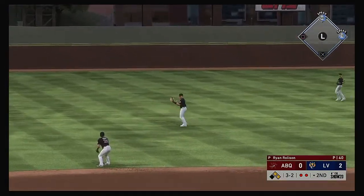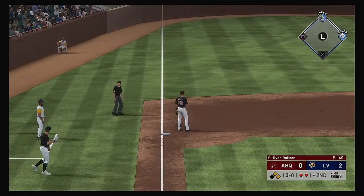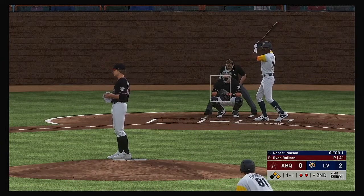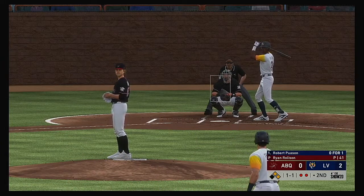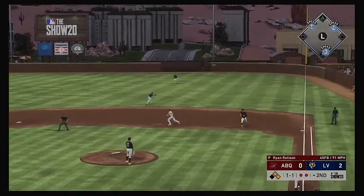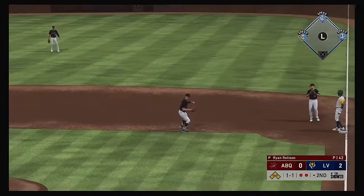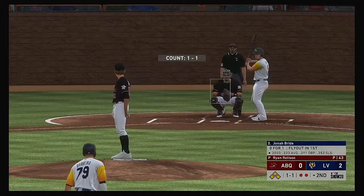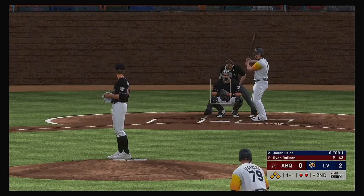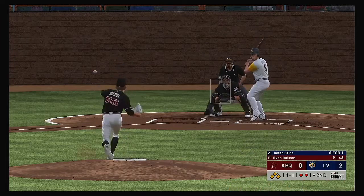He gets dirty but he can't make the play — it's a base hit. Throw comes in quickly from left, so even on the hit and run they'll hold things to first and second here. And that's through into right field for a base hit. A good throw will wind up holding that runner at third. The bases become loaded now with two gone — third baseman Jonah Bride into the box.